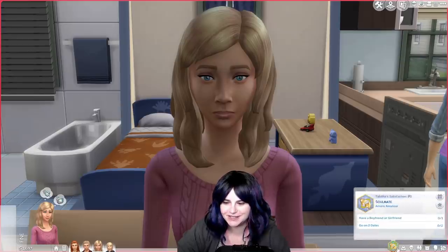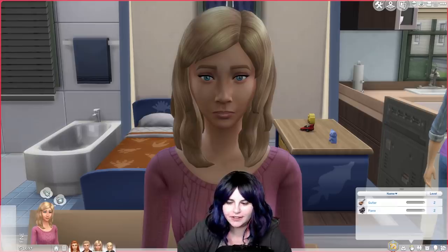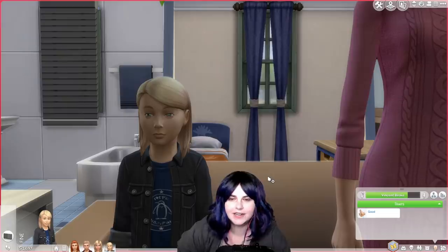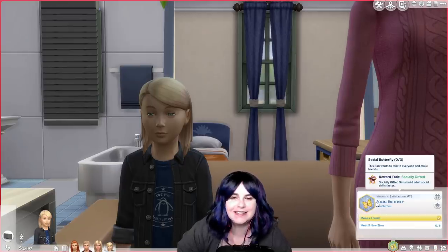Tabitha Broke is the couple's oldest daughter. She is a romance sim. Her traits are music lover, romantic, and alluring, and her aspiration is soulmates. She currently has level two skill in both guitar and piano and is very interested in learning more about music. Dustin and Angela's youngest child is a little boy named Vincent. He has a heart of gold, and he is a social butterfly.